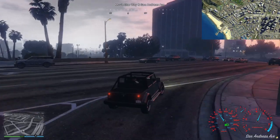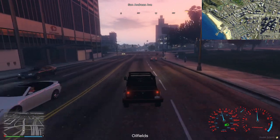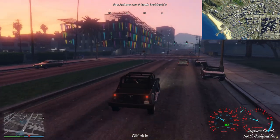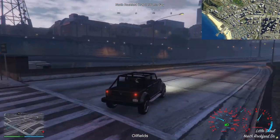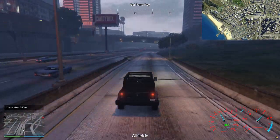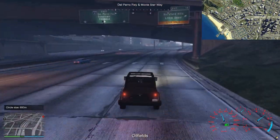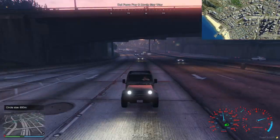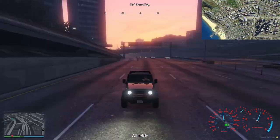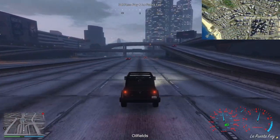We have checkpoint effects - a random thing that happens when a checkpoint is taken. This time the effect is everybody gets a two-star wanted level. This is bad because to evade the police I need to go quickly, but to not look suspicious to the hunters I need to go slowly. I've got to go miles to the oil fields - highway run time then, which will also take me away from the cops. I can't believe I got away with Tristan parked right next to me.